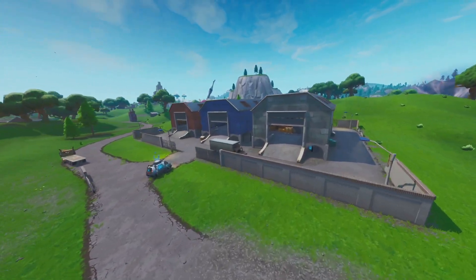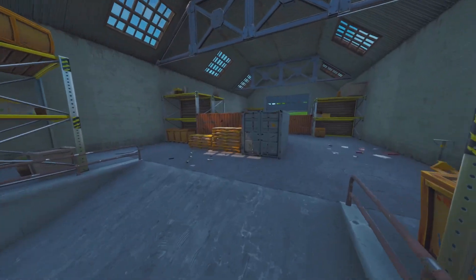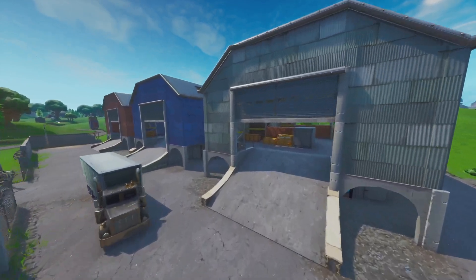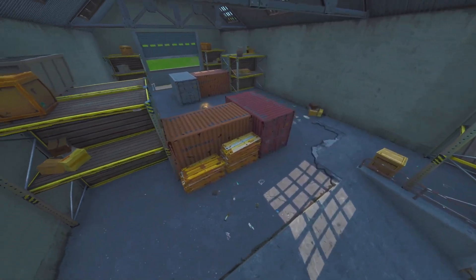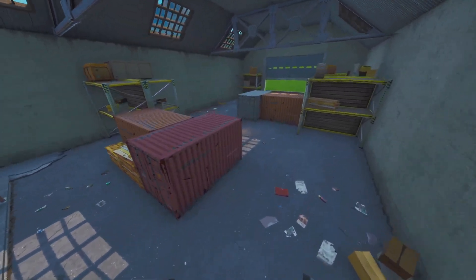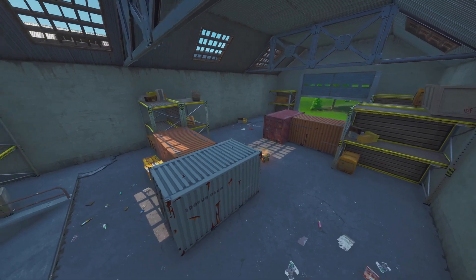The first map change I want to show you guys is Dusty Depot — I always say Dusty Divot, I apologize. Dusty Depot has had a change inside of the actual gray Dusty Depot, which is the third one along. In the original Dusty Depot the colors were just mixed up, but that's not the main map change. Inside of here, if you log in right now and pop into Dusty, you'll notice that this container or cargo area has completely changed — like this garage is just different. There's something going on in Dusty.